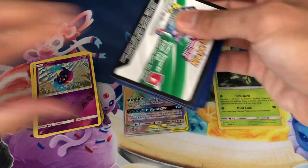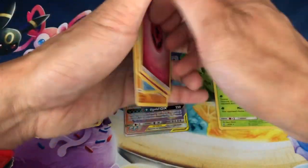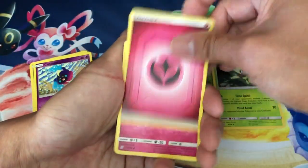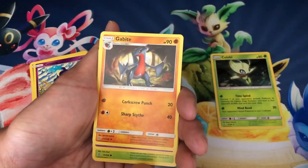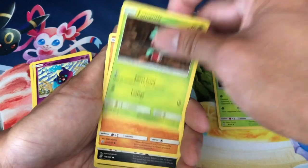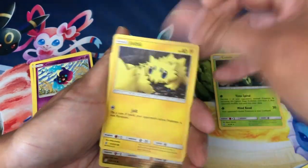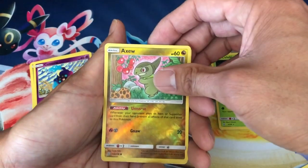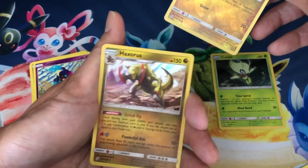Let's get that full art — white code, another hyper rare would be nice. Trainer card, psychic energy, Dedenne munching on some berries, Lumineon, Gabite, Maranie, Fomantis, Riolu, Purrloin, Joltik, Axew, reverse holo, and a Haxorus holo rare!